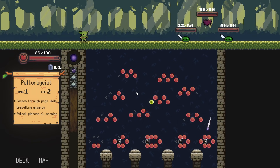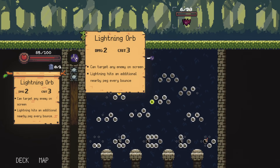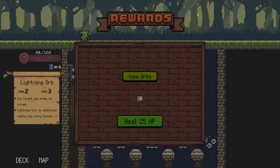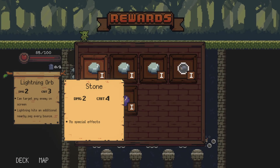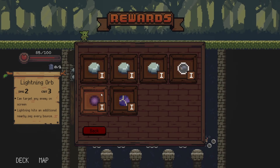We have set off a bomb! I love the poltergeist action where it can go up through. So they all take 50, which is lovely — that was so cool. And then lightning orb — lightning hits an additional nearby peg every bounce. The lightning just hit him up in the sky! That was super cool. Let's view our orbs — we can upgrade our orbs at the end of the room.